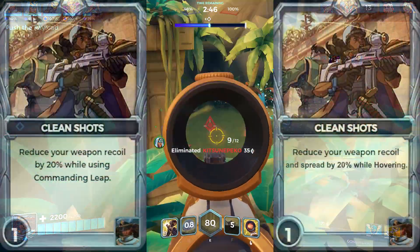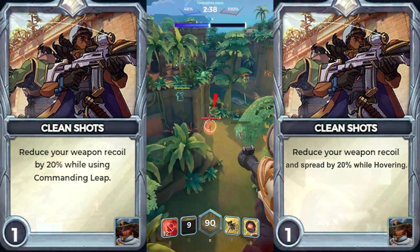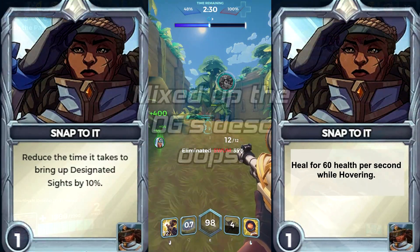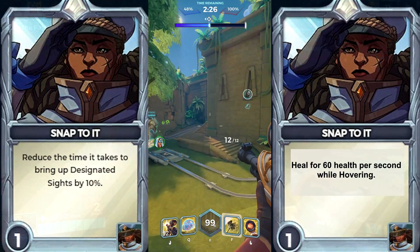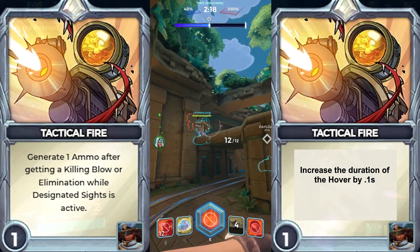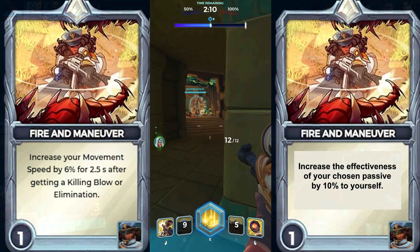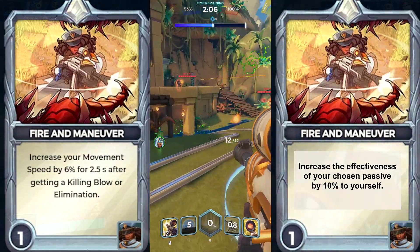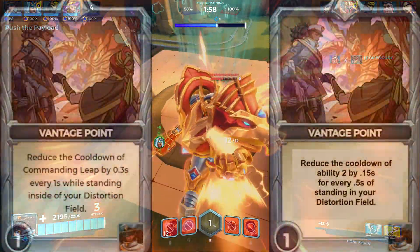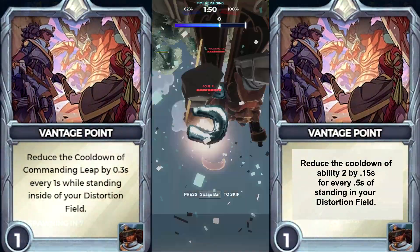Now let's move on to loadout cards. Clean Shots: the new card will reduce the recoil and spread of the marksman rifle by 20% per level while hovering. Snap To It: the new card will heal Octavia for 60 health per second scaling while hovering. Tactical Fire: the new card increases the duration of Octavia's hover by 0.4 seconds scaling. Fire and Maneuver: the new card will increase the effectiveness of your passive by 10% per level to yourself. Vantage Point: reduce the cooldown of ability 2 by 0.15 seconds scaling for every 0.5 seconds while standing in the distortion field.